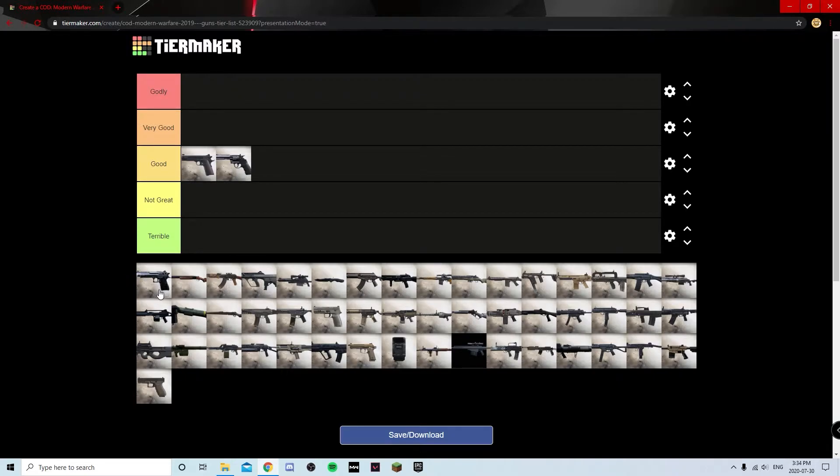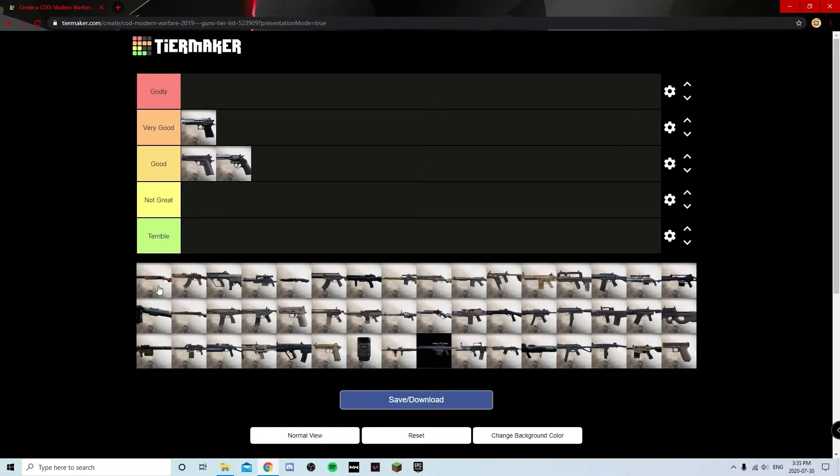The Deagle is probably the best pistol in this game all around — it has good damage, good range, good ammo capacity, and shoots faster than the revolver. The Akimbo Deagles do suck though — the bullet spread is ridiculous, like nearly 180 degrees. But if you're using the regular Deagle it's pretty viable in core and definitely good in hardcore, so I'm putting it at Very Good — probably the only pistol deserving of that spot.